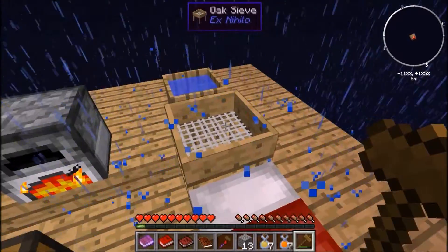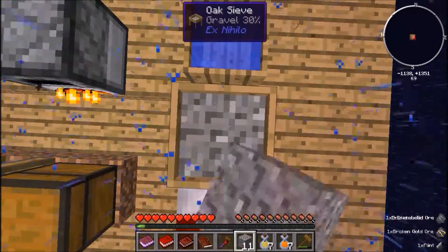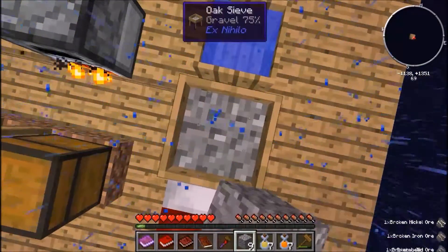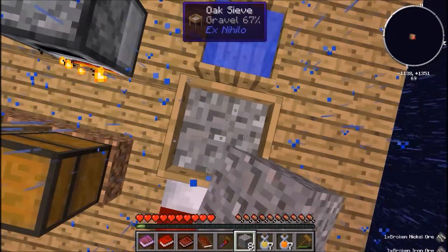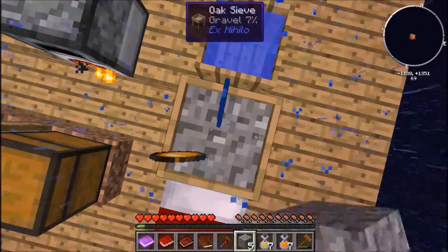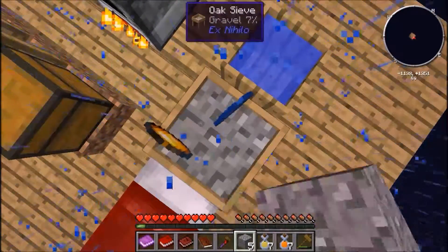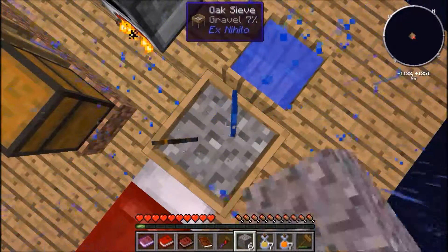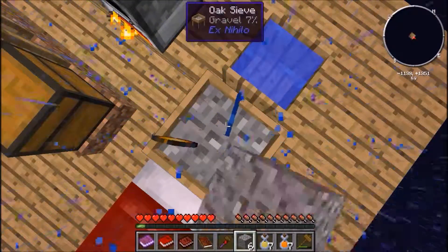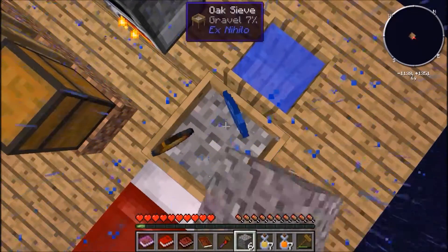So now we go over to the sifter and we get this gravel and we start sifting it. Let's see how lucky we get. We need iron ore — I think we just need four. I can't remember if the task is just specifically iron, or if it's four of any broken ore put into gravel. What is that — is that lapis? It could be. This is basically what you do at the start of a Growing Sky: you just break trees and start sifting, that's about it.